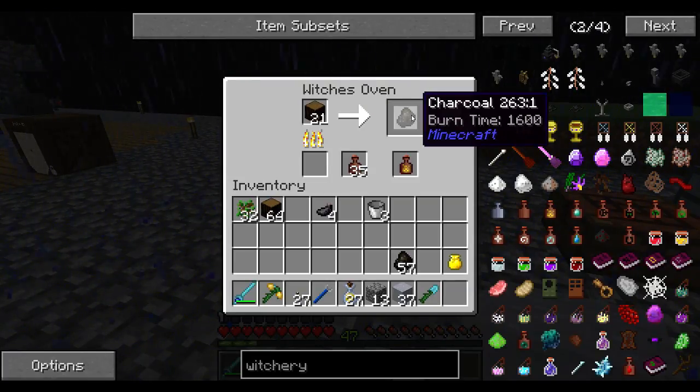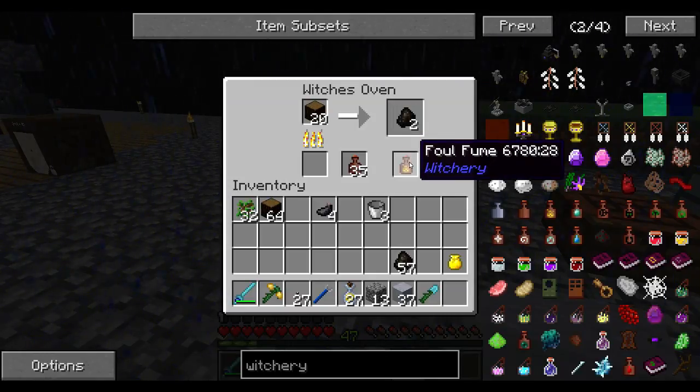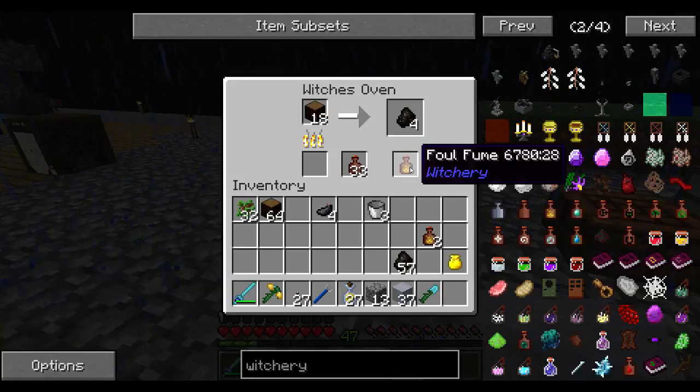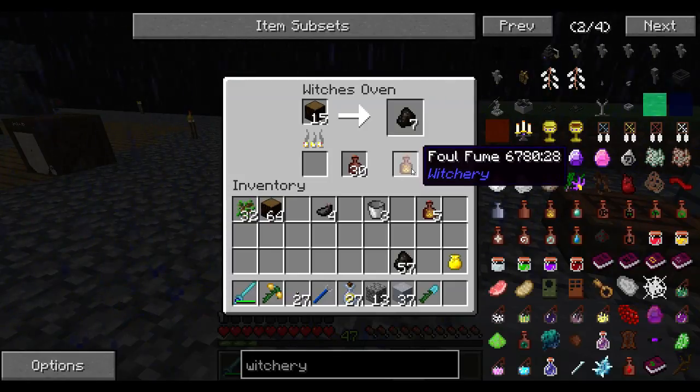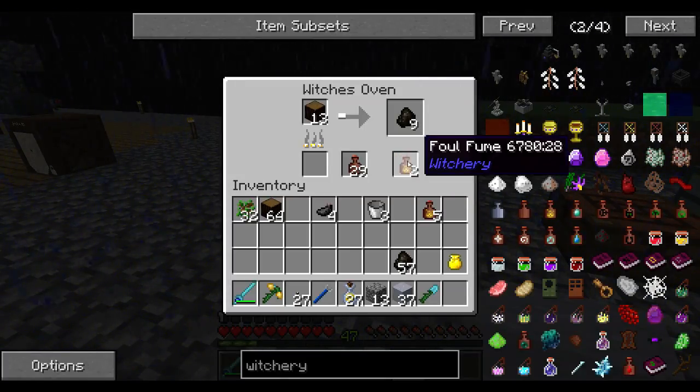And it also makes charcoal. Wait, does it not make a foul fume? Did they not stack in there? Okay, so there's one. Now will I get another foul fume out of it? And that equals 35, not 36. No. Okay. That's fantastic. Oh, that's 36. It's a chance. Okay, whew. For a second there I thought they just weren't stacking, because every time I missed. I want to see two here. I guess that's a miss. Miss again. Okay, there it goes. I was a little worried - it just kept happening on those really odd chances.